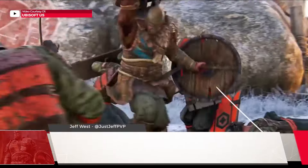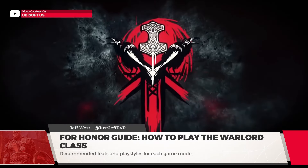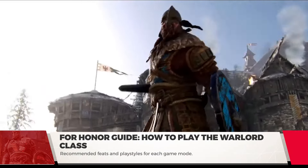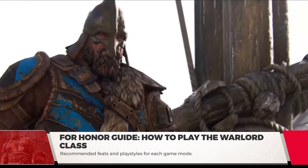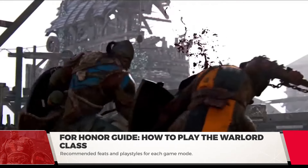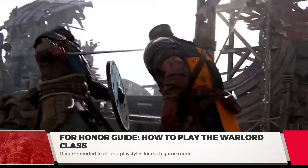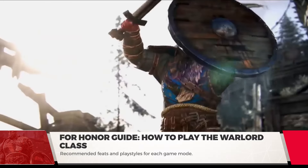The Warlord in For Honor is an aggressive character which could also be played as a counter-attacker. He focuses on getting the advantage over his enemies through multiple unblockable attacks, and has an uninterruptible heavy attack called the Head Splitter. His combos are extremely basic, but the opportunities will constantly present themselves. You'll score a few hits here and there. Focus on finding ways to use block and stab.